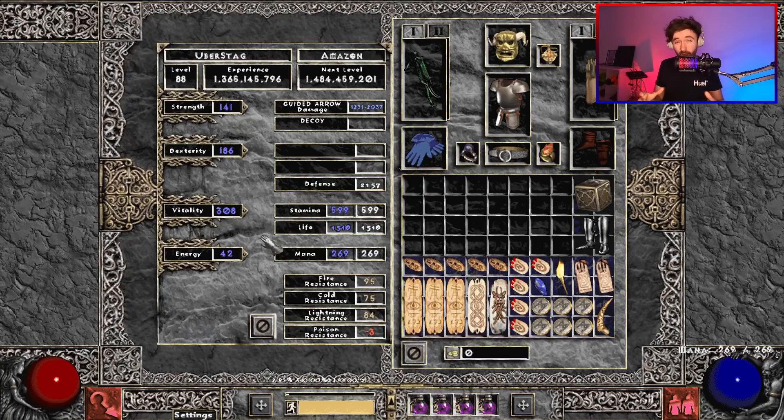Moving on to the character screen before I talk about charms. You want enough strength for your gear. You want roughly 150 dexterity, although you can of course get more than that. But the most important thing is that with your gear and charms combined, you have at least 1.2 to 1.3k HP. This is so that if you make mistakes it's more forgiving, and so you can tank that first Baal Nova if necessary. I started without an Annihilus, for example, at 1.2k and have slowly substituted charms out to get what I have now. Any more points I get will go into dexterity to increase my damage.